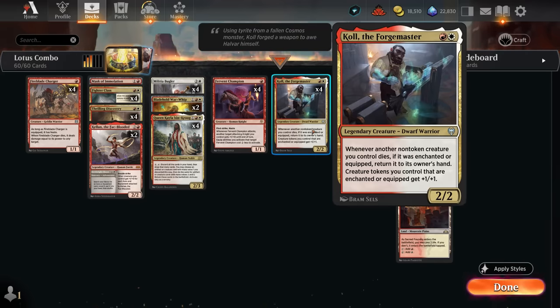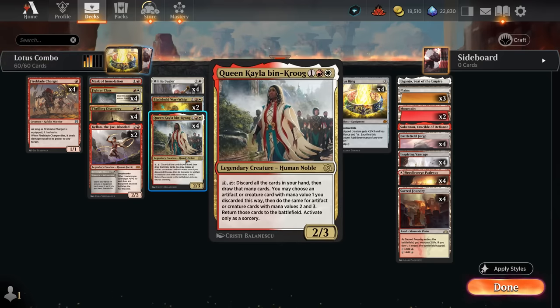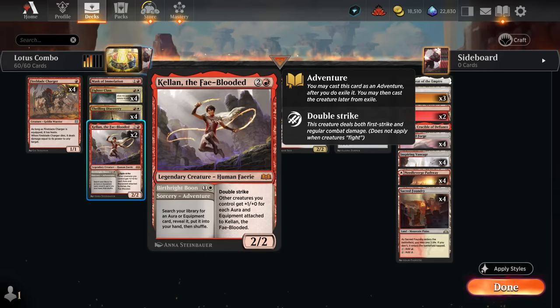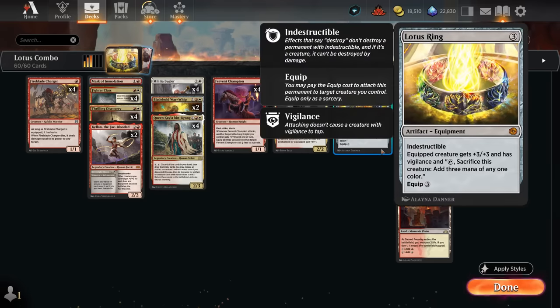If we don't draw the Forgemaster, we won't be able to set up the combo. We also have 4 copies of Militia Bugler as another way to dig for missing creatures — we look at the top 4 cards when it enters and reveal a creature with power 2 or less to put in hand. That can find Forgemaster, Champion, Charger, Queen Keila, or additional Buglers. And 2 copies of Kellan, which has an Adventure that for 2 mana finds any equipment and puts it in hand — another way to find Lotus Ring in addition to Fighter Class. So we essentially have 10 copies of Lotus Ring counting all the tutors.